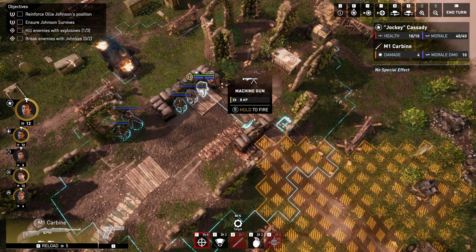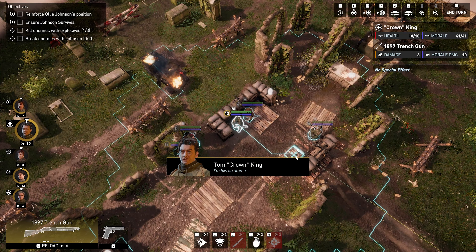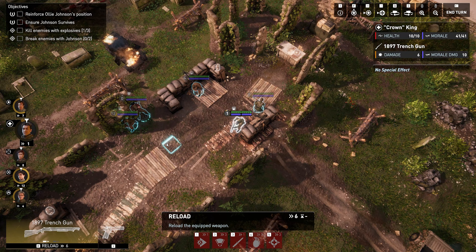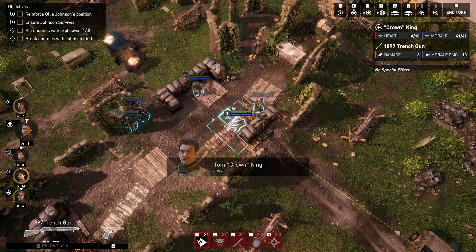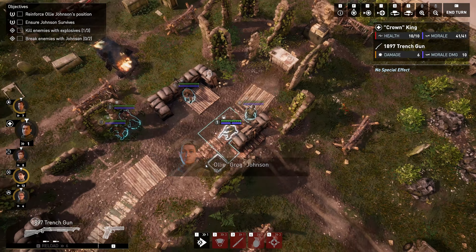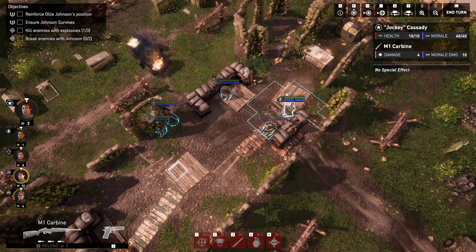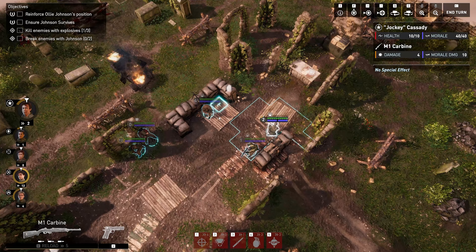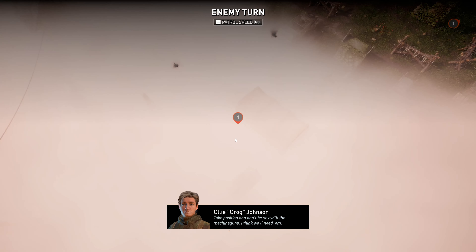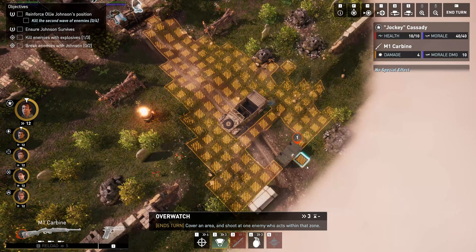This is actually a nice basic mission to get used to the game — it's only the third mission. The earlier two missions are more of an introductory sort. I think really what we have to do here is just defend. This is not a very stealthy mission; you sit there, wait, and the enemies come in. This will tell us what direction they're coming from — it's going to take one turn before they come in, so we could technically set up an ambush.